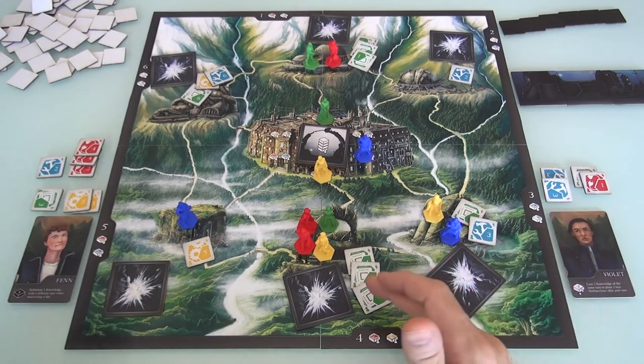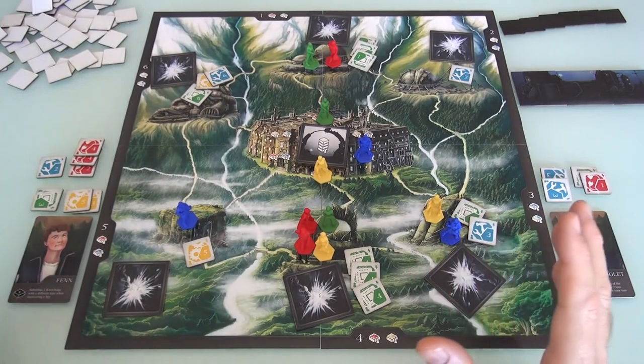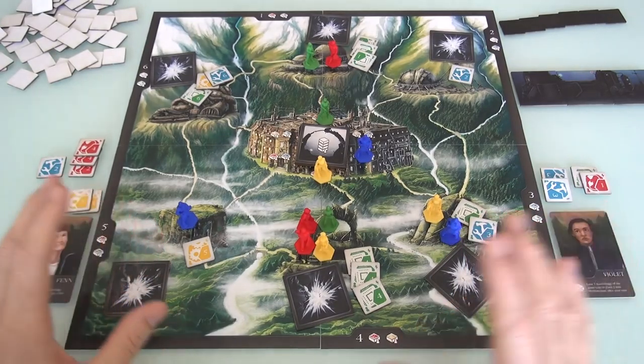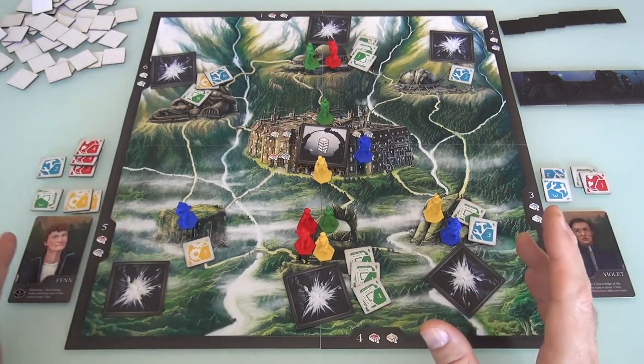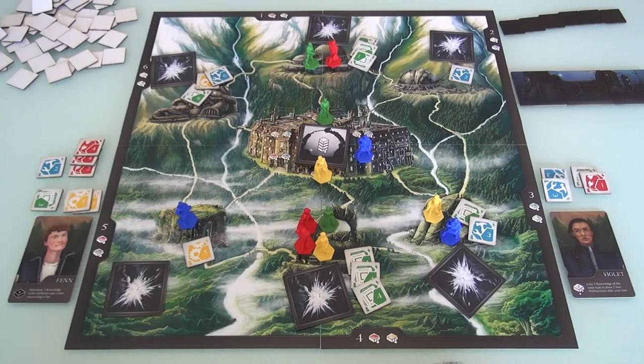Plus, we've got one, two, three machines on the cusp of breaking down. If any of them break down, that's going to make our lives miserable. So, do I blow a turn to set up Jen for a better turn, or do I take some stuff to keep the machines under control but start throwing stuff away?